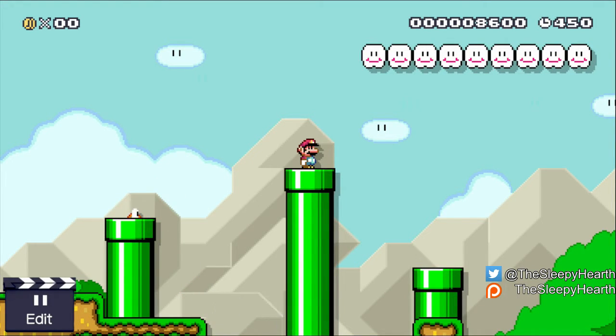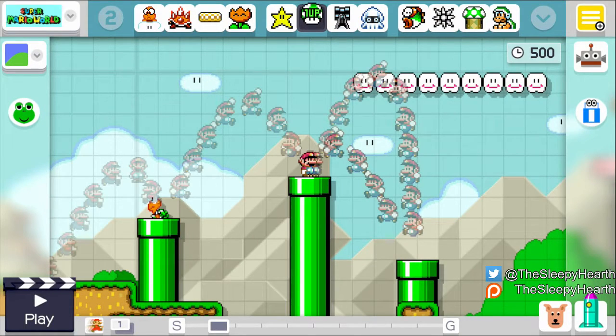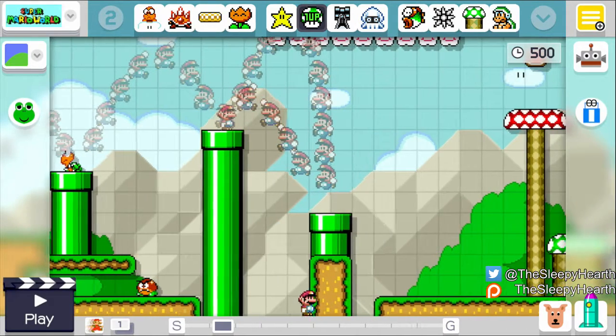I gotta pinch my pennies because this Elgato Game Capture is pretty good, but unfortunately it doesn't do 60 frames per second unlike the new one. I could try selling this one and putting the money towards the 60fps version. I know in today's world unless you're doing 60fps there's really no reason to exist anymore, you know.